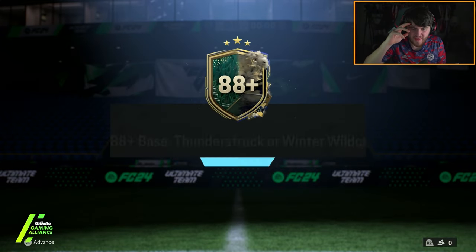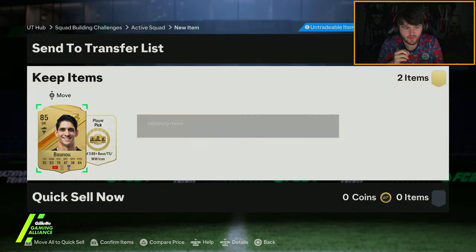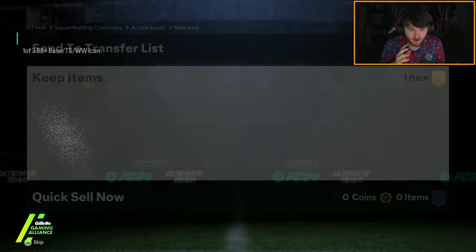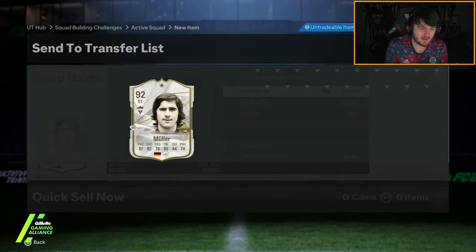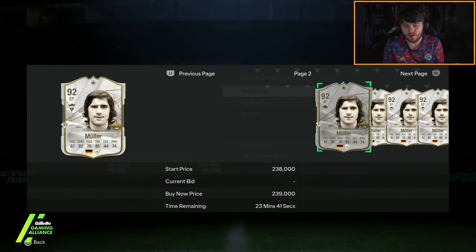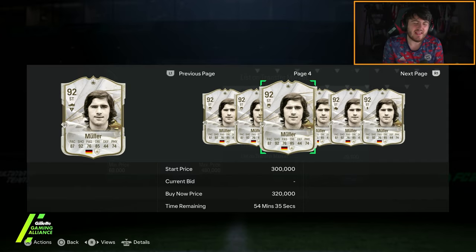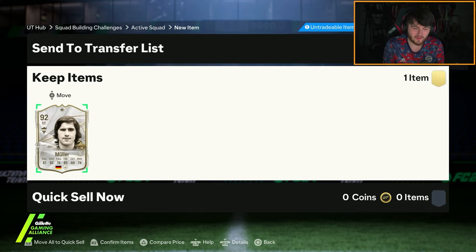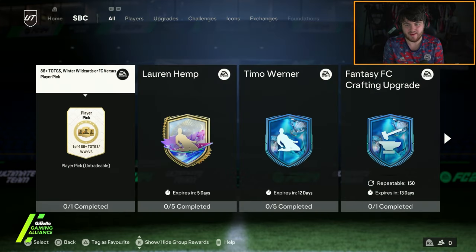Now for the icon pick for Orlando. Can we get a good icon? Here we go. Muller's not bad. It's a shame it's not his Thunderstruck, but base Muller is still definitely a usable card. It's like 20% of the price of the Thunderstruck. It's 4am — allow me. Not a great pick. Not awful, but not great.